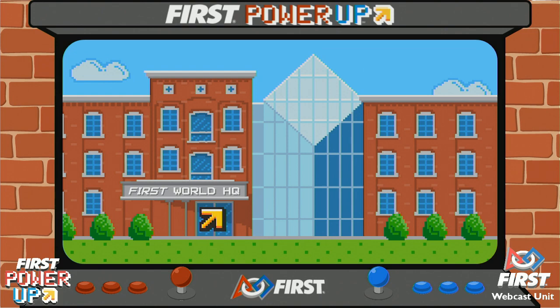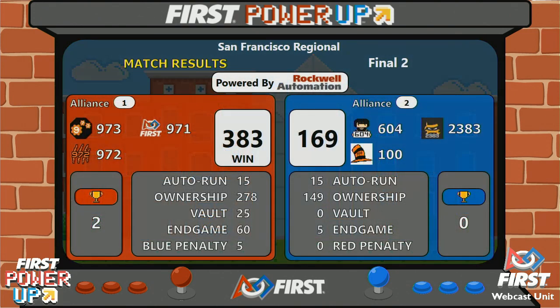Here come your official scores from the finals match number two. It is the Red Alliance — that's our number one seeded alliance — winning with a score of 383. Blue Alliance: 169. Red Alliance are your winners.